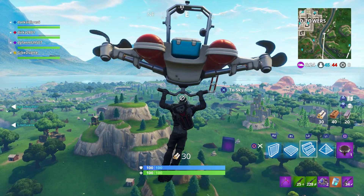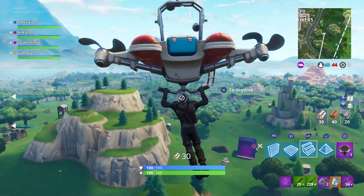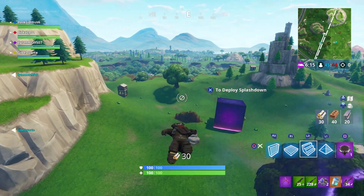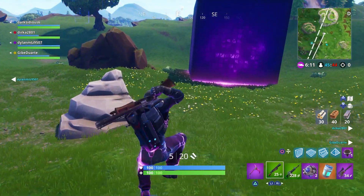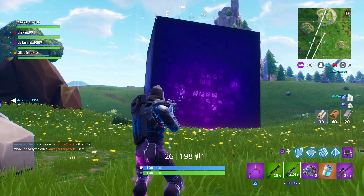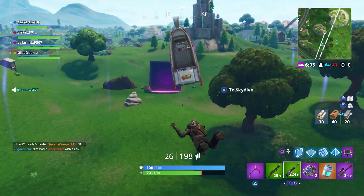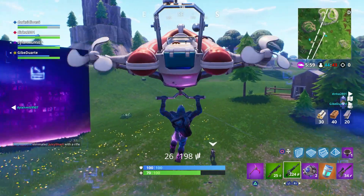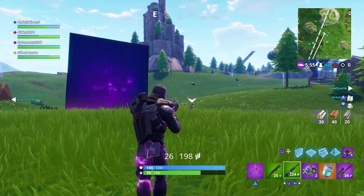Someone just used the rift to go. I bet the cube is going to Divot. It gives me shield. And guess what happens when I shoot it? Did it push you back? Yeah — it takes 30 damage from me.